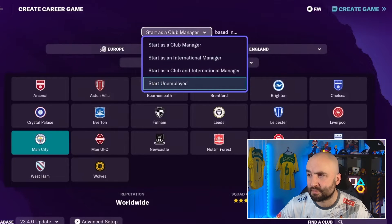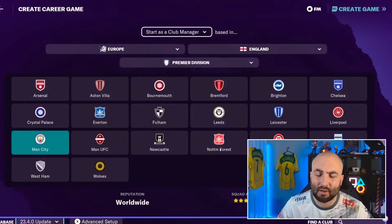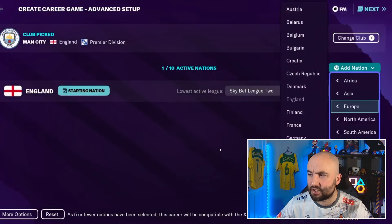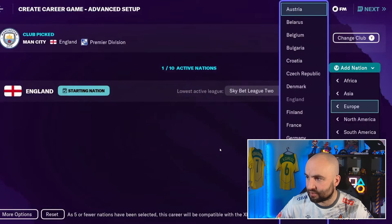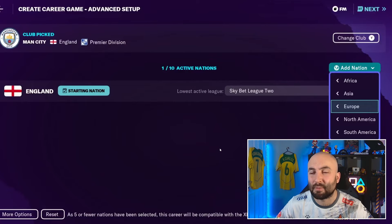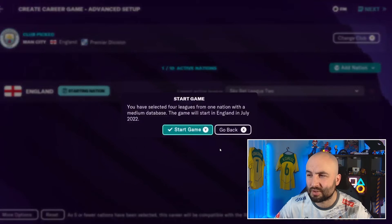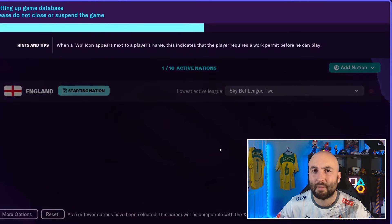We're going with Manchester City. Obviously it's a very good team — if this is your first time playing, choose something you think you can do well with. Don't choose a team that's going to really struggle. In advanced setup you can add extra nations if you want, up to 10 active nations on the console version. If you choose five or fewer, the save is also compatible with older Xbox versions. We hit the right trigger and press Triangle or Y to start.